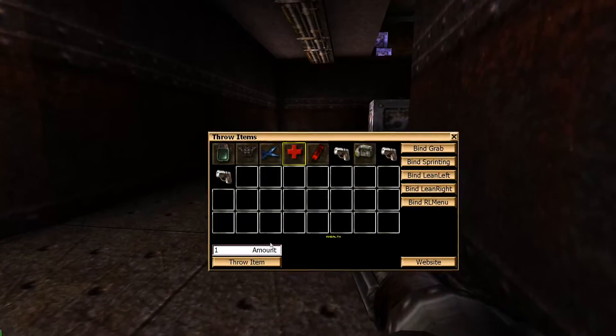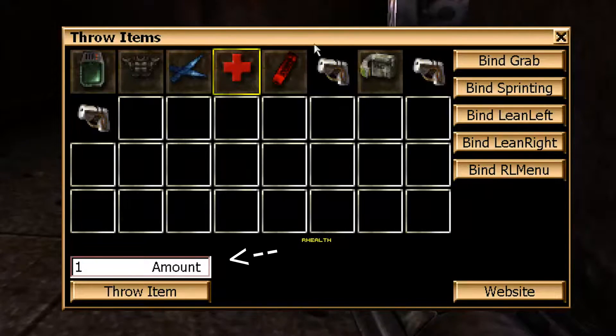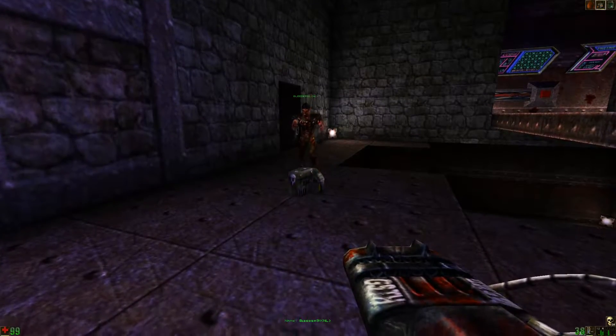The RL Menu is how to trade inventory with other players. So say you want to throw your friend a health pack — click it in the inventory window, type in how many you want to throw them, and then press throw. Remember, you can throw and share everything, including ammunition.